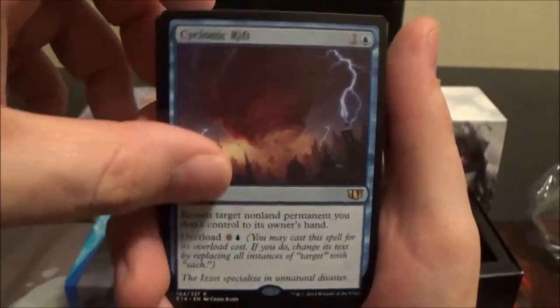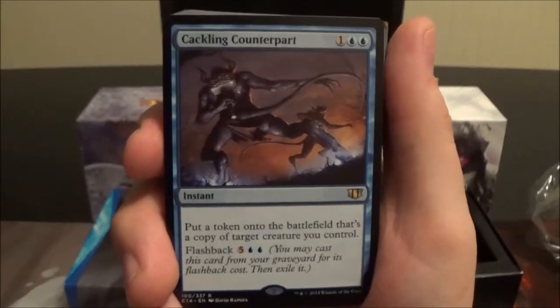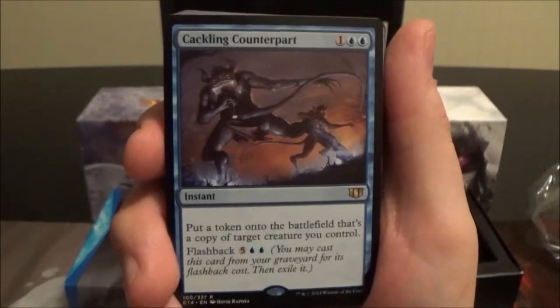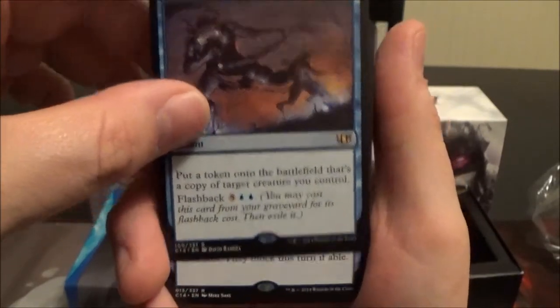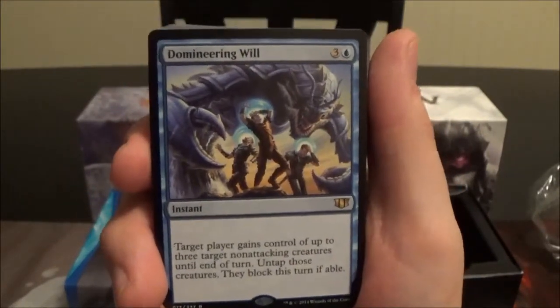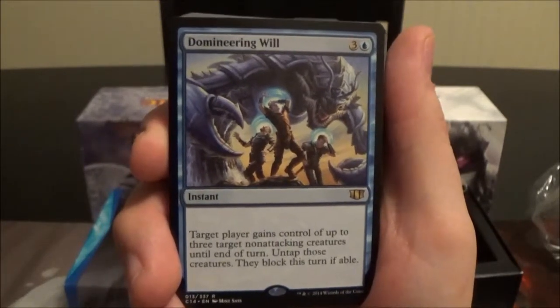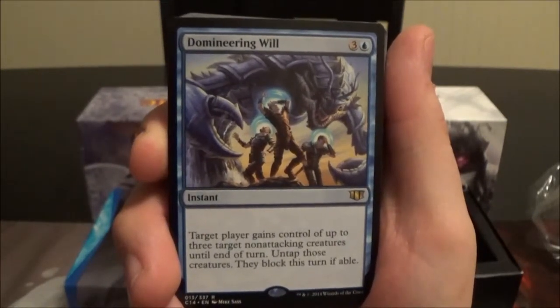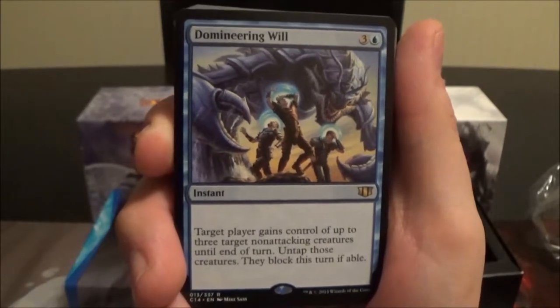Cackling Counterpart is a three-cost blue instant; put a token onto the battlefield that's a copy of target creature you control, and you can flash it back for seven. Domineering Will is a four-cost blue instant; target player gains control of up to three target non-attacking creatures until end of turn, then those creatures must block this turn if able.